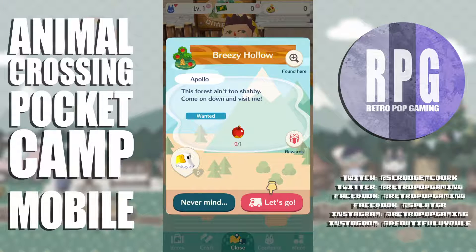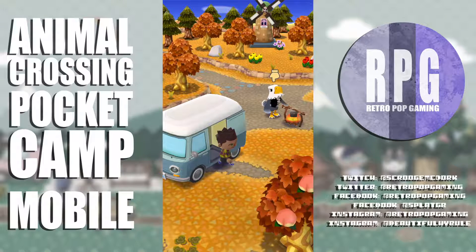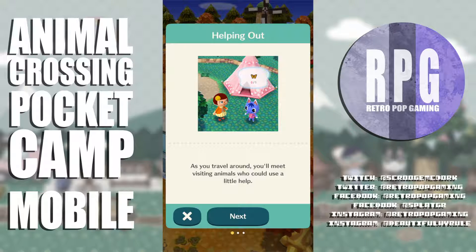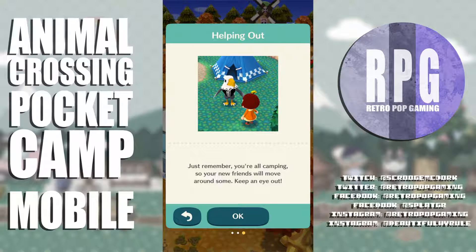Alright — I'm going to Breezy Hollow. Apollo's there — 'this forest ain't too shabby, come on down and visit me.' As you travel around you'll meet animals who could use a little help — give them what they need and you can level up your friendship. You'll also get bells and special gifts.